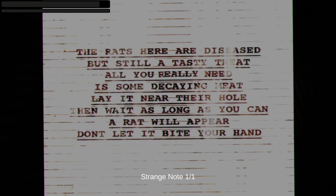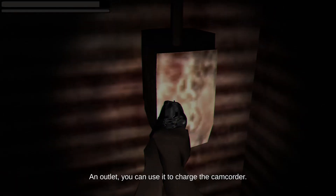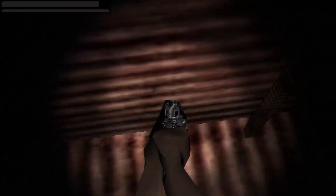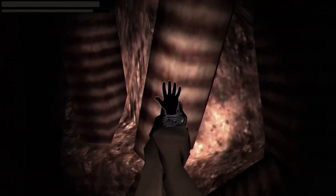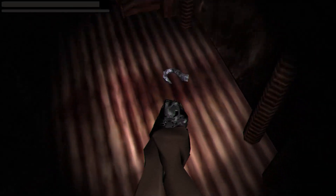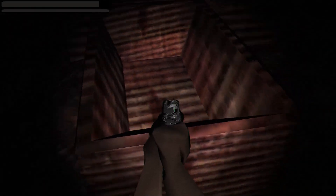The rats here are diseased but still a tasty treat — all you really need is some decaying meat. Lay it near their hole, then wait. A rat will appear — don't let it bite your hand. Small glass enclosure with a mouse wheel connected to electronic equipment — looks like a rodent was kept inside. There's an outlet to charge the camcorder. Makeshift wooden cages with several rat carcasses picked clean. A rat hole — you peer in but don't see anything. I wonder how many rat holes there are.